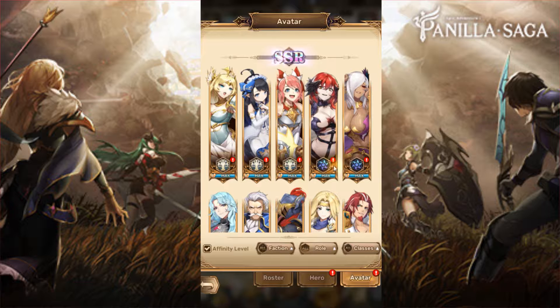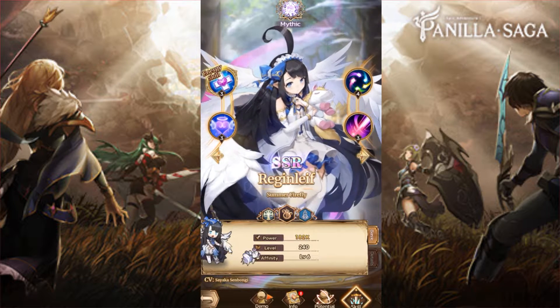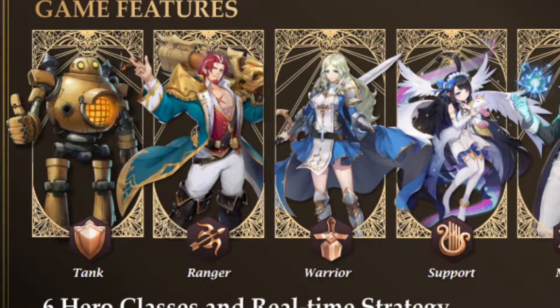If you are eager to try out 100 heroes for yourself in a real-time 5v5 auto battle system, you can download Vanilla Saga right now — link in the description. Now let's speak about the six different hero classes.